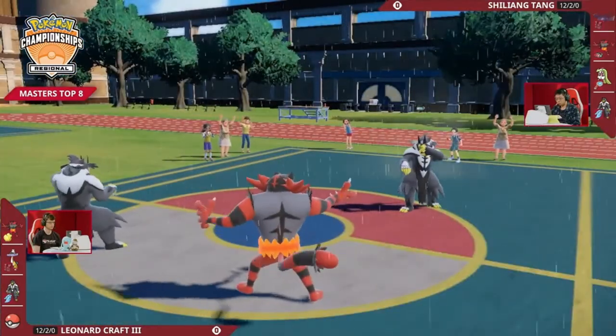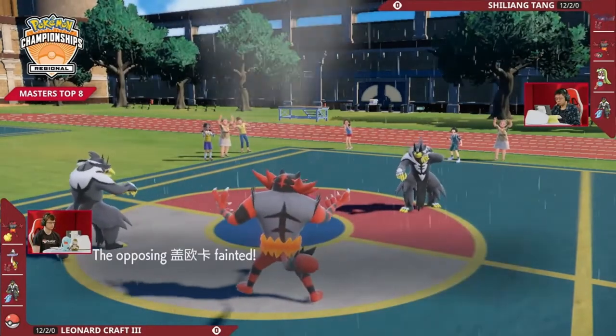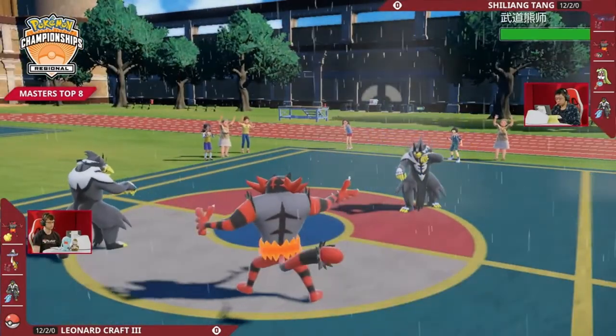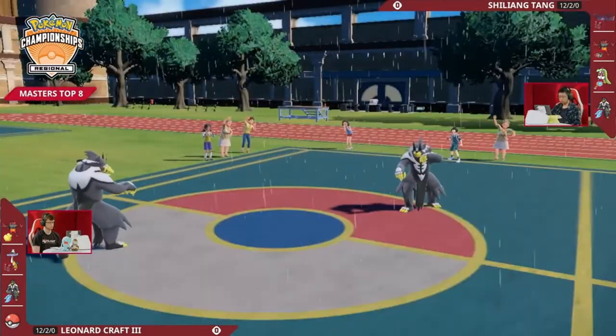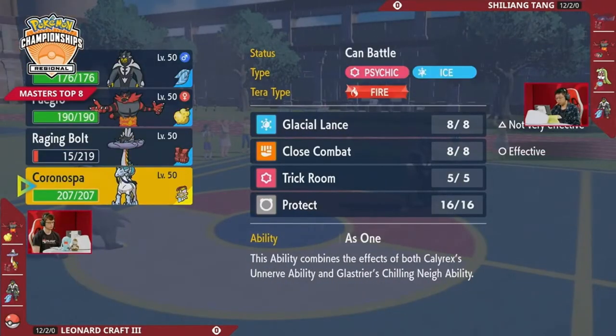Normally you'd be thinking, even the Raging Bolt is low HP — it does still have Thunderclap, it can still do a ton of damage to Urshifu. So Leonard actually opting for something that might end up really hurting him, which is that his Calyrex Ice Rider is Terra Fire. We talked a lot earlier on the broadcast about the choice between Terra Water versus Grass. Fire has the benefit of not being susceptible to Intimidate, but the downside is that you don't really have a good defensive type against the opposing Urshifu. And with Sirena potentially protecting the Urshifu from not only Fake Out, but also Thunderclap, this could get kind of messy kind of quickly.